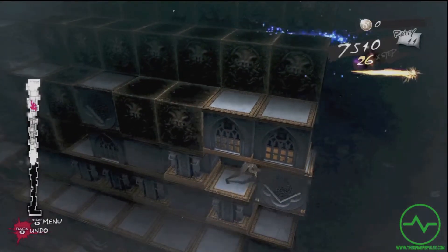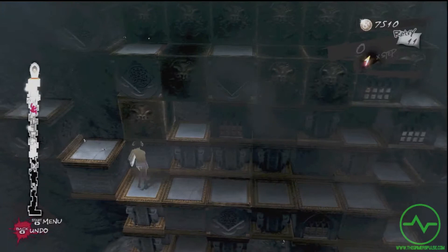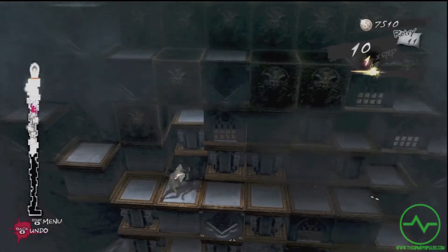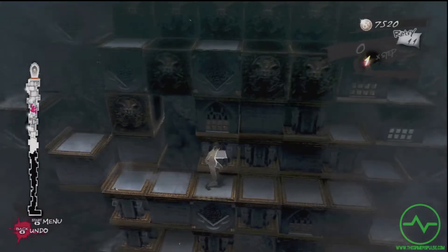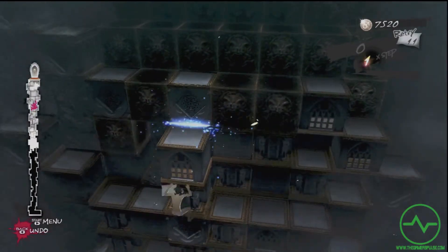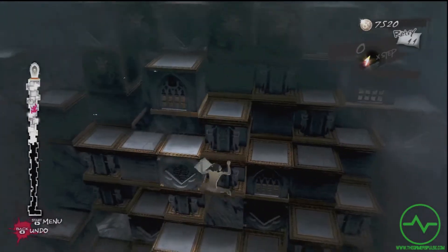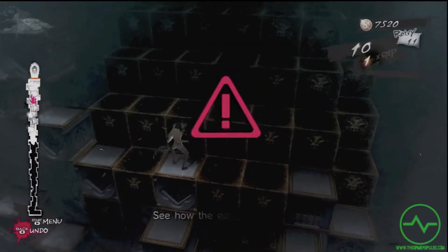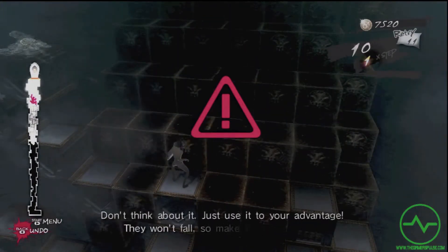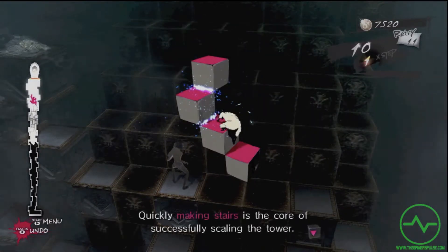Edge. Edge. Edge. Edge. See how the edges connect? It doesn't make any sense! How is it not falling? What about gravity? Don't think about it. Just use it to your advantage. They won't fall, so make stairs with them. Just get used to it. Quickly making stairs is the core of successfully scaling the tower.